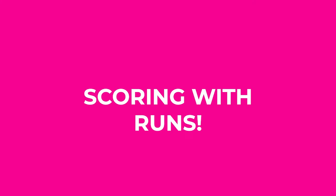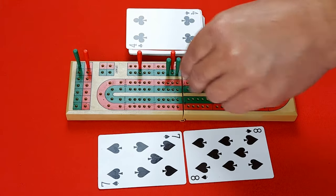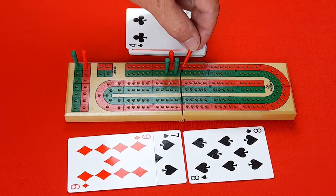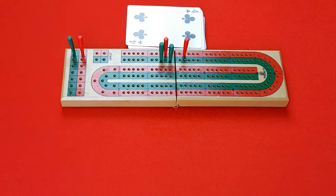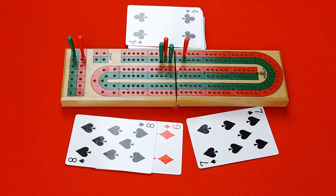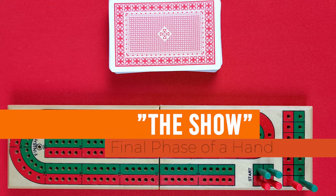Another way to score during the Play is to create a run of three cards or more, worth one point per card. For example, if my opponent leads a seven and I play an eight, I say '15 for two.' If my opponent then plays a nine, they say '24 for three' because there are three cards in sequence. Even if the cards were played nine, seven, eight — out of order — it would still score three points because they are three sequential cards.